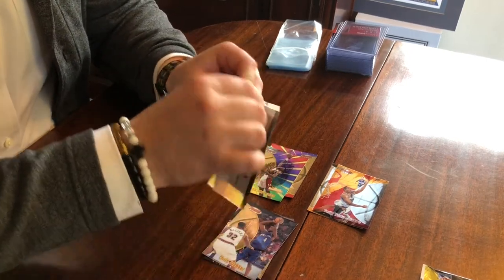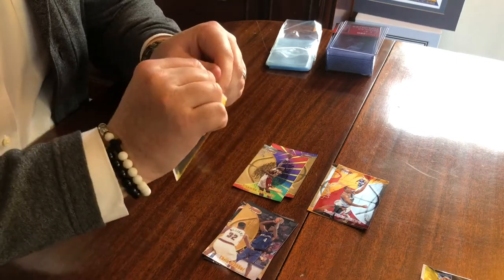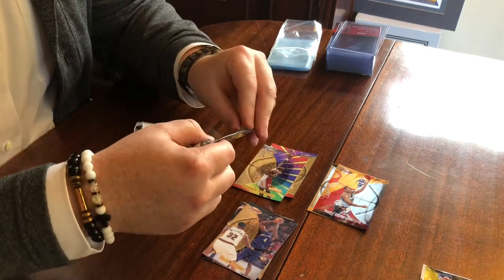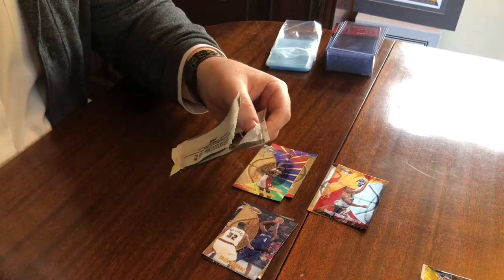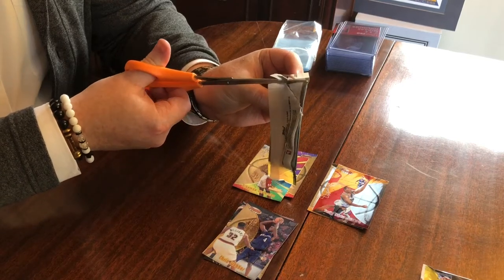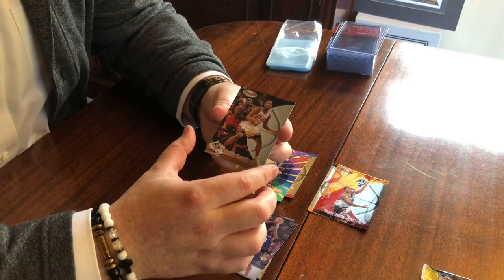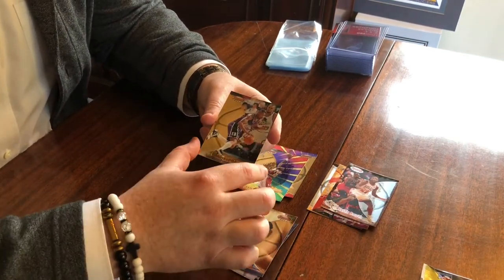Alright, pack number three. These are really not trying to cooperate. I'm going to use some scissors - I just really don't want to ding any corners. I don't expect to be getting something crazy, but you never quite know, these packs are nice. Keith Booth, rookie. John Stockton, base, and Glenn Robinson, Big Dog.